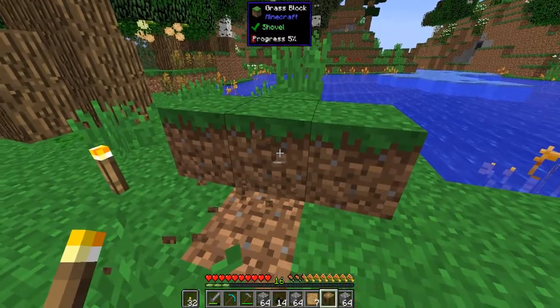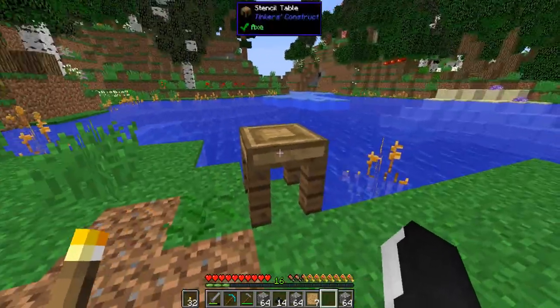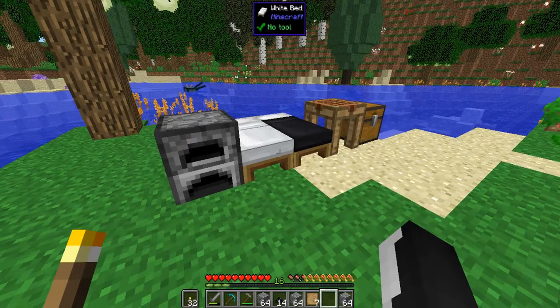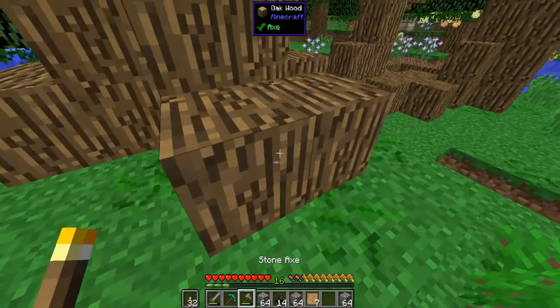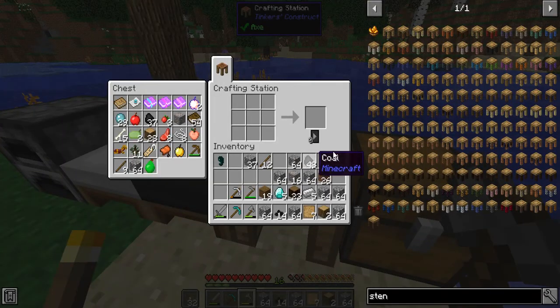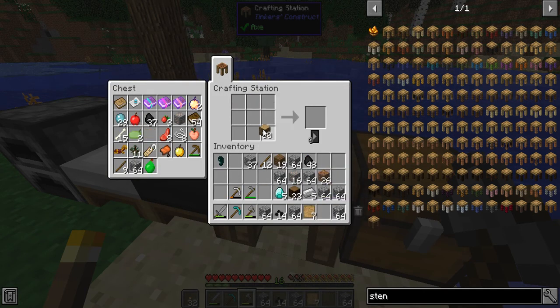Let's break some dirt blocks and get a nice flat area to place the tinkering stations. Apparently we don't have the stencil table — it has to be made out of oak wood for some reason. I think that should be changed honestly, you should be able to do it with any wood planks. But we do have oak wood right here, so that's not an issue. I just noticed I had some oak wood all along. For the quest we have to do this, so I think it should be all right now.